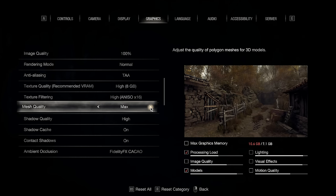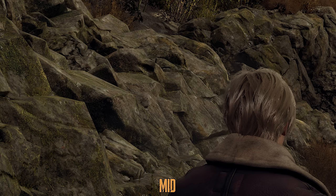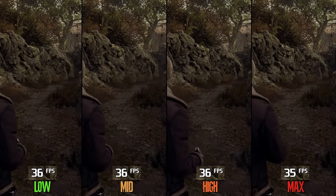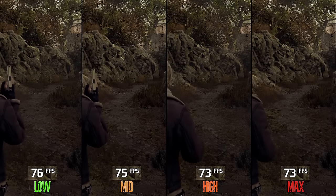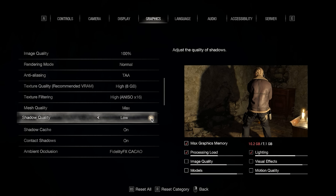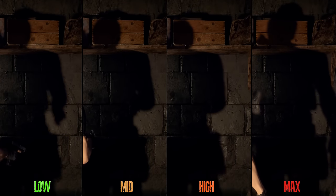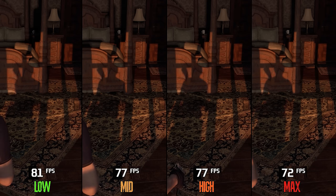Mesh quality adjusts the geometric complexity of 3D models, as you can see with these rocks, and it also affects the amount of LOD pop-in. Performance-wise, going from low to medium drops FPS by 1%, to high 3%, and to max around 5%. I recommend high or max to minimize pop-in. Mesh quality also has a big impact on VRAM — going from high to max significantly increases VRAM usage. Visually, both high and max look more stable compared to low and mid. Going from low to mid costs 3%, to high 6%, and to max 11%. I recommend high.